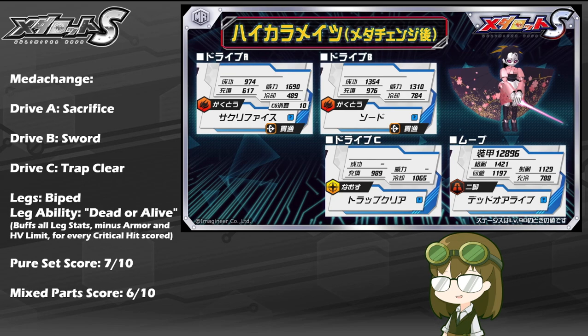As a pure set score, I have to rate Hikara Mate a solid 7 out of 10 for what she offers. Not necessarily because her regular form is very handy — aside from occasional repair if you absolutely need it — but a lot of her big charm comes from having her transformed and using her as a dominant melee fighter. She works especially well on all-or-nothing teams as a last ditch effort, particularly with Sacrifice in meta change form for that extra high damage at the cost of going down with the opponent.